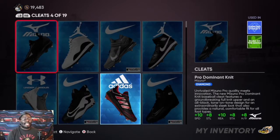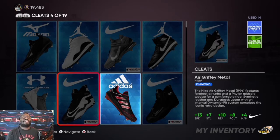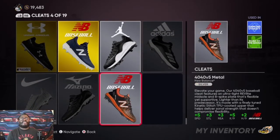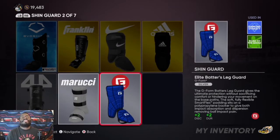For cleats, I've got a speedy guy so I went with the Asics Afterburners — plus 14 speed, plus 10 steal, plus eight reaction, plus 10 clutch. There are also good Jordan ones, and the Jack and Robertson cleats are good too. It all varies on how fast you want your person to be. I also have an elbow guard to help with injuries and try to be as healthy as possible.